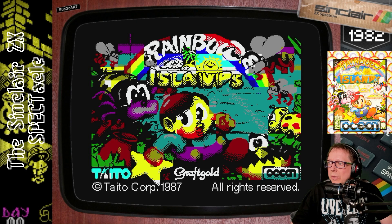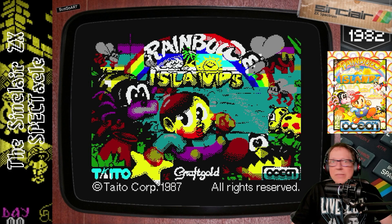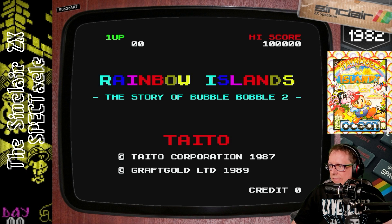This time I'd like to play the game Rainbow Islands on the ZX Spectrum. I've seen many ports on other systems — C64, Amiga, Master System and so on — but I haven't played the ZX Spectrum version yet, at least not on the English channel. Let's press paste to load it... and there it's loaded. How can I insert credits?